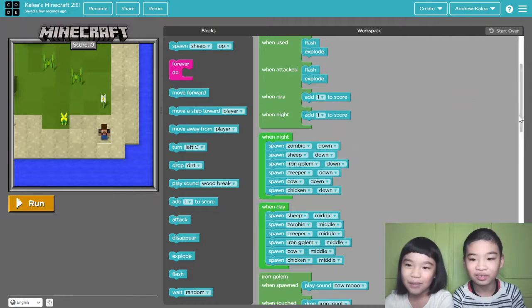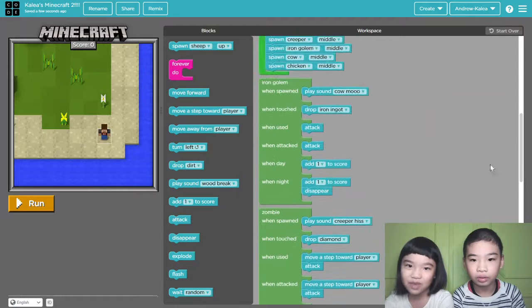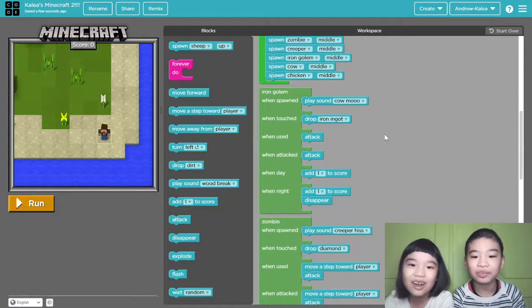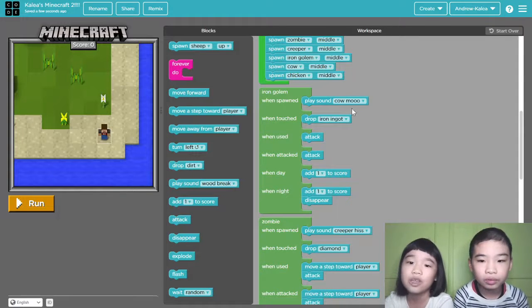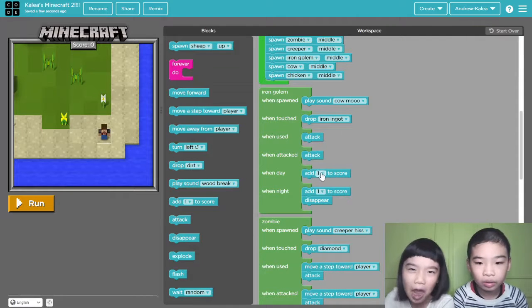Just like my Minecraft 1 — I was very confused. I thought it was the cow who would sing moo moo, but it was actually the iron golem. But there was also a cow — they played different sounds. Then when touch, drop iron ingot, because the iron golem is made of iron. But there's no iron block here, so I do iron ingot. When used, attack. When attacked, attack — payback time!